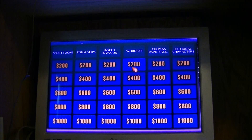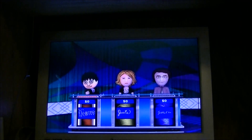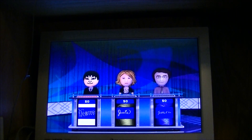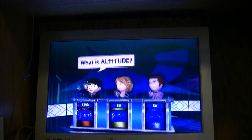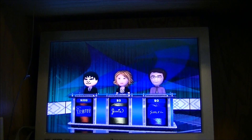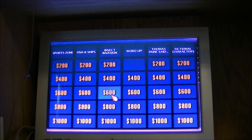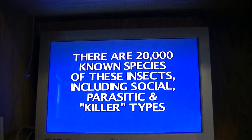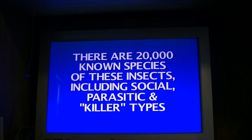Let's go with Word Up for 200. 'Change one letter in attitude to get this word meaning height.' Use the Wii remote or press the corresponding direction on the plus control. You got it. Let's go with Insect Invasion for 600. 'There are 20,000 known species of these insects, including social, parasitic, and killer types.'